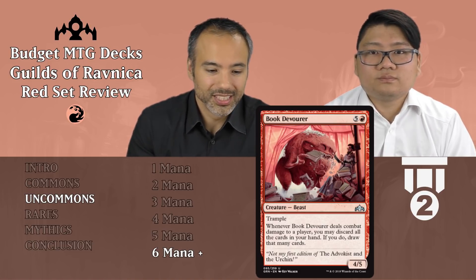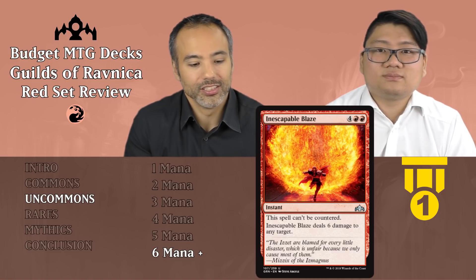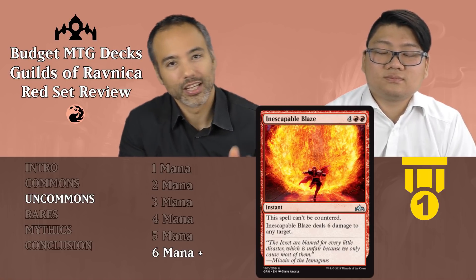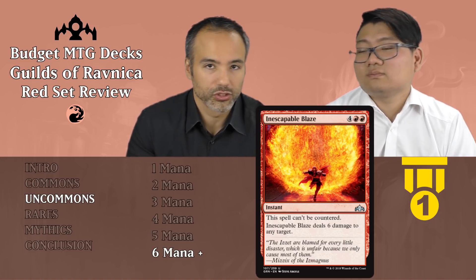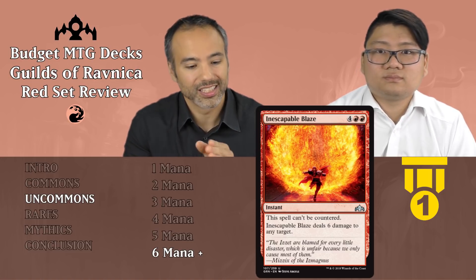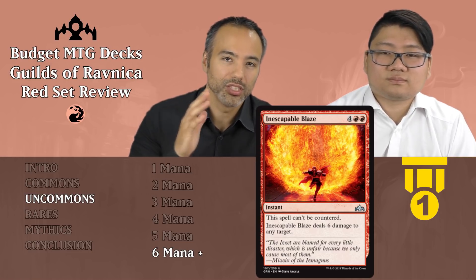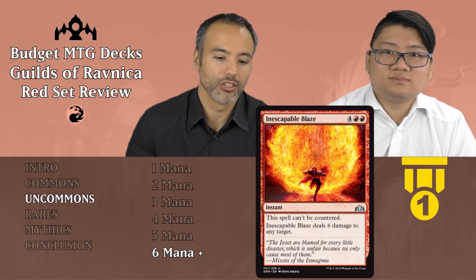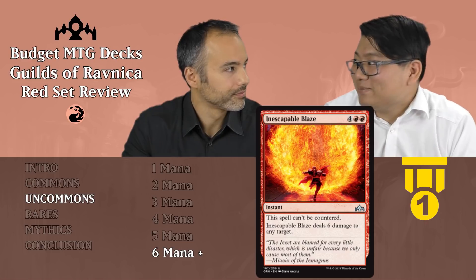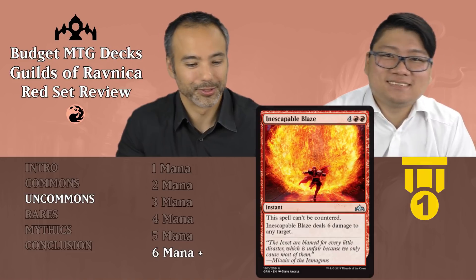And the last of the uncommons — Inescapable Blaze for four and two red, it's an instant. It can't be countered and it deals six damage to any target. This is Tier 1 — this is unconditional removal because nothing has more than six toughness. This is red's unconditional removal. Additionally it's instant speed, and it gives you that reach at the end of the game. You're both at five life, the board is stalled, and you just play this — bam, you're dead. And it can't be countered, so it will happen anyway. It is absolutely amazing, a really great card.